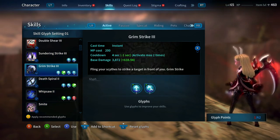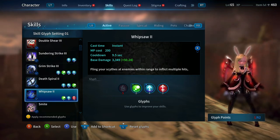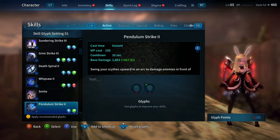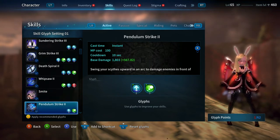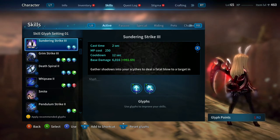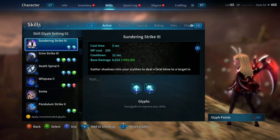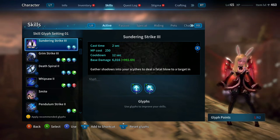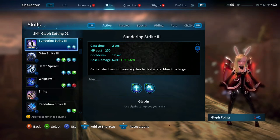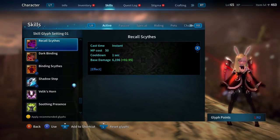Those four core skills — plus Pendulum Strike — are non-negotiable for PvE. Everything else you could make a solid argument for changing. But those five are your core skills that you'll be using most throughout a fight, alongside Dark Binding into Recall Scythes.